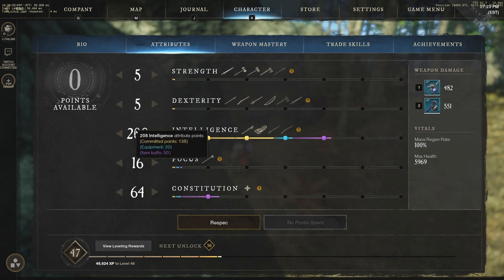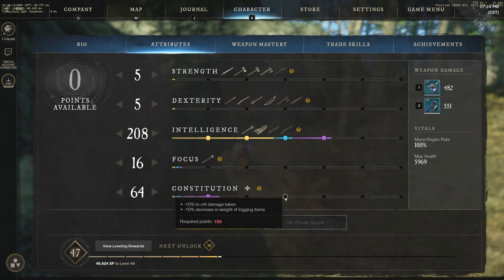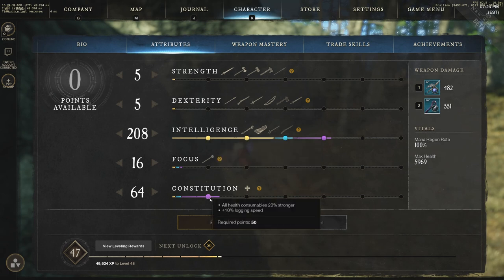Let's go to the attributes page. We have constitution at 64, focus at 16, intelligence at 208, and 5 and 5 for strength and dexterity. If you're new to New World, you'll want to pay attention to the big circles on this page when building out a build — grab as many of those circles as possible depending on how important they are. The first one on intelligence at 50 is plus 10% damage to light and heavy magic attacks, which is obviously a massive increase when you're doing light and heavy attacks. So if you're running an intelligence build, get to 50 as quickly as possible.